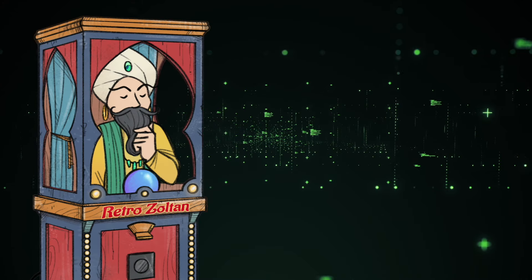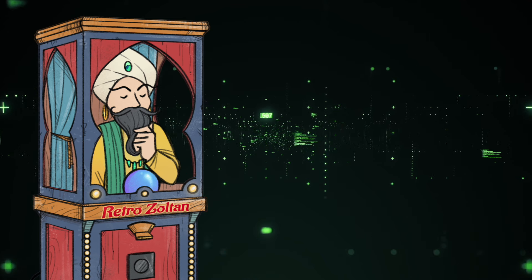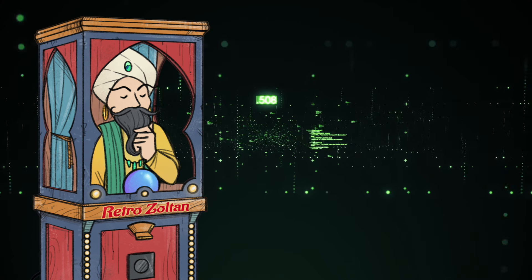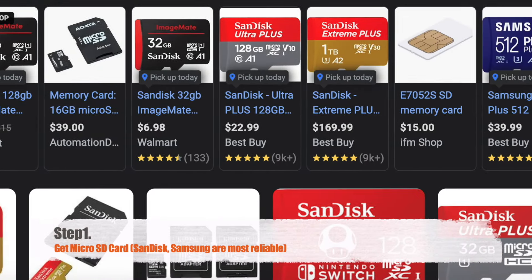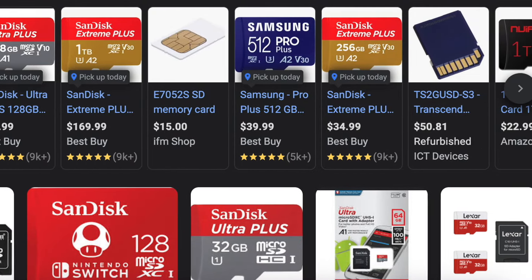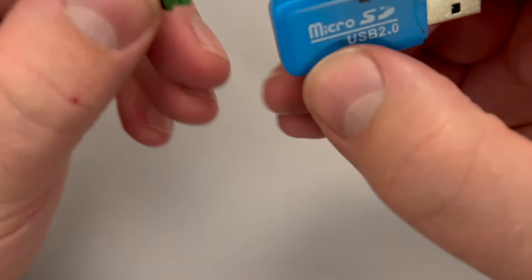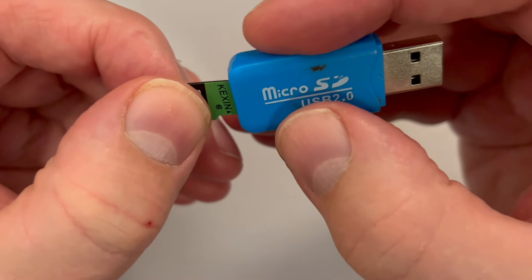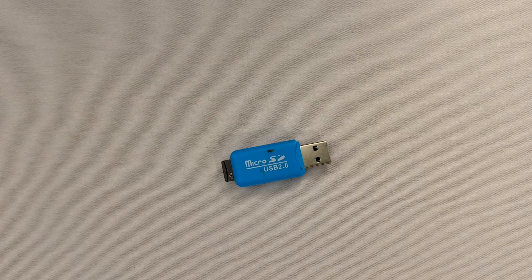I'll get into the details about the upgrade shortly. Step 1: Grab a micro SD card. Depending on how many games you plan to add, you'll need more or less. I found 32GB to be a good starting point, but the maximum is still under investigation. Keep in mind, the more games you add to the SD card, the longer it takes to load up. Start small first to get a feel for what's happening.